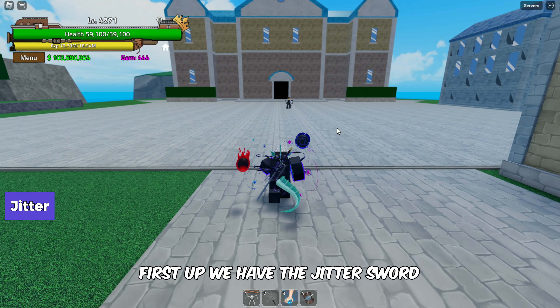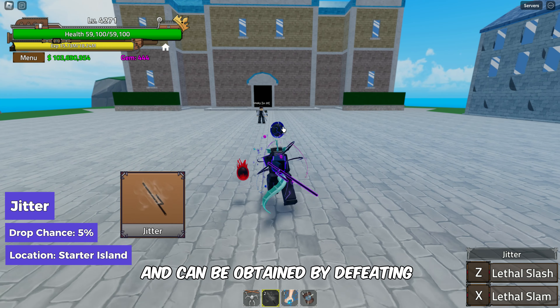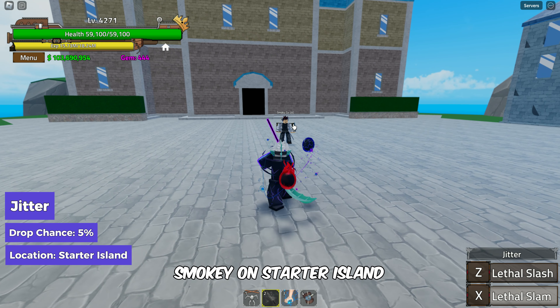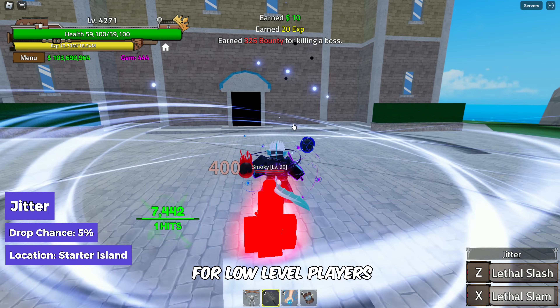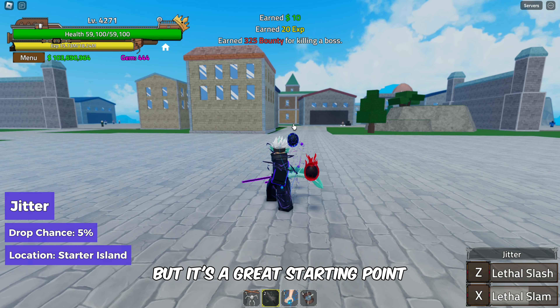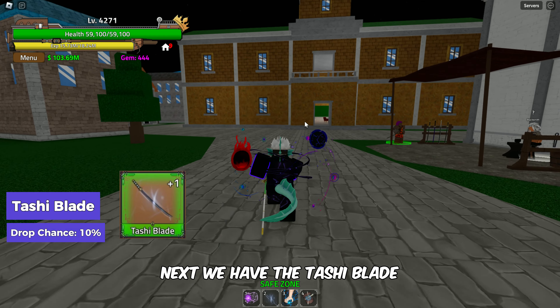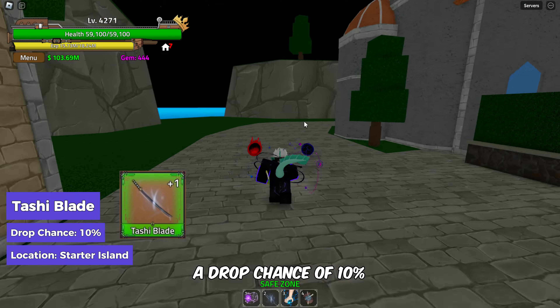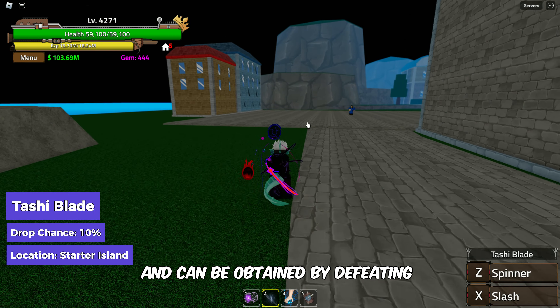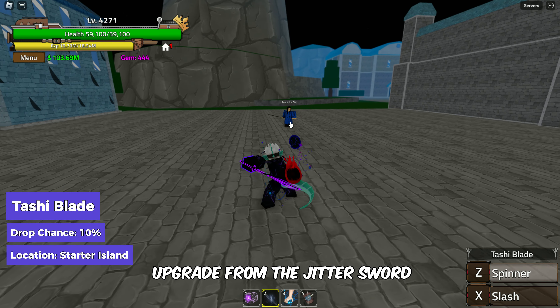First up we have the Jitter Sword. This starter sword has a drop chance of 5% and can be obtained by defeating Smokey on Starter Island. This sword is perfect for low-level players — it may not be the strongest, but it's a great starting point. Next we have the Tashi Blade, with a drop chance of 10%, obtained by defeating Tashi on Starter Island. This sword is a significant upgrade from the Jitter Sword.